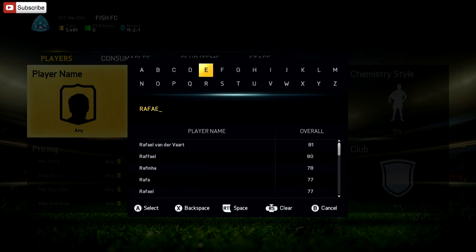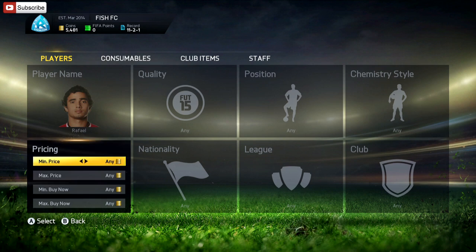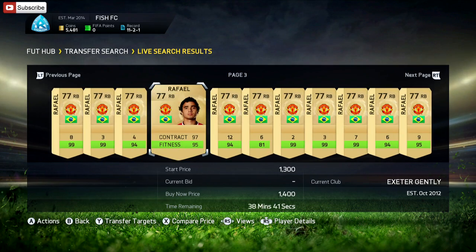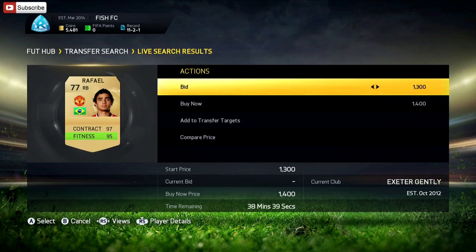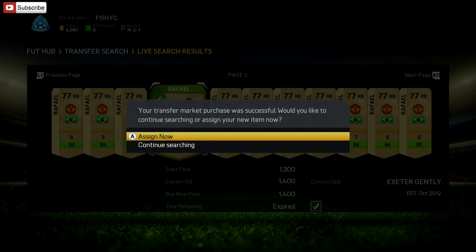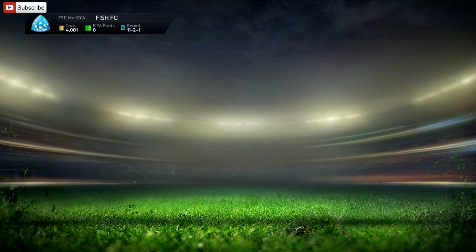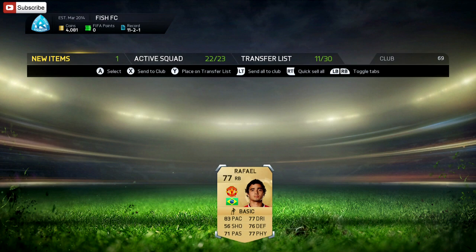A lot of you guys said go ahead and sign Raphael, and that makes a lot of sense because I've used him in game and he is an absolute monster. He goes for just under 1,000, so we'll see if we can get him for a bargain buy. We have struck the goldmine — 97 contracts, 95 fitness. Let's go buy him for 1,400. His average price is 1,300, so we're paying a little bit more for that contract benefit. We are incredibly happy with that signing for 1,400.